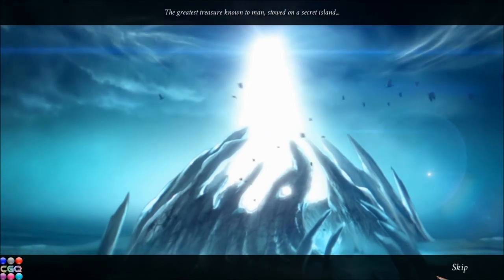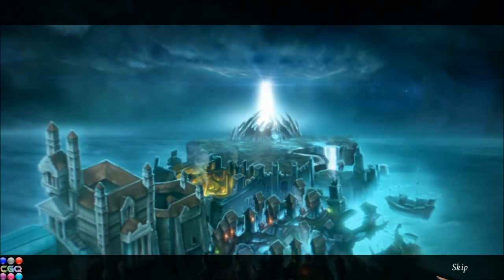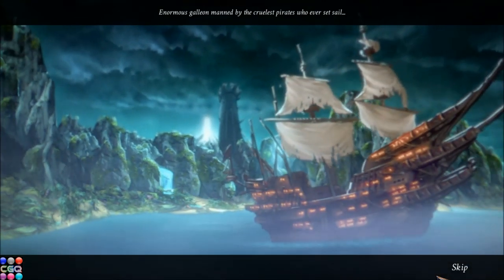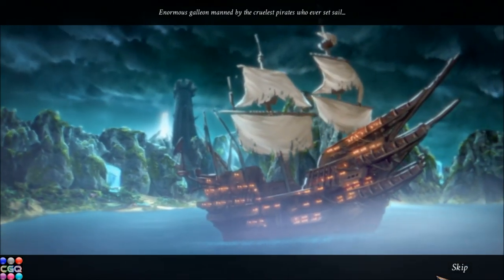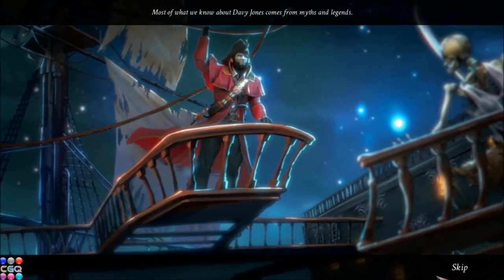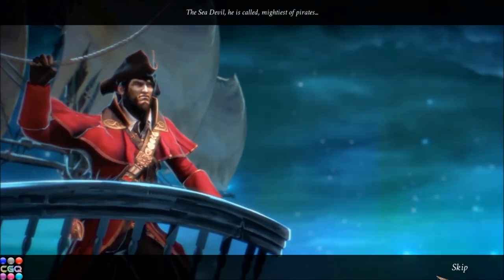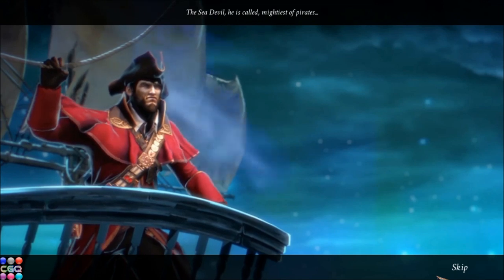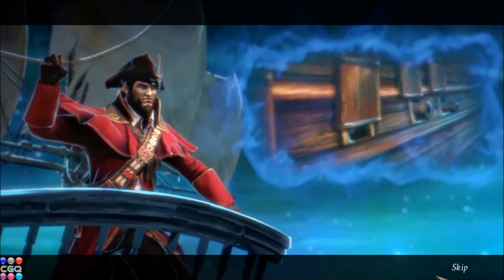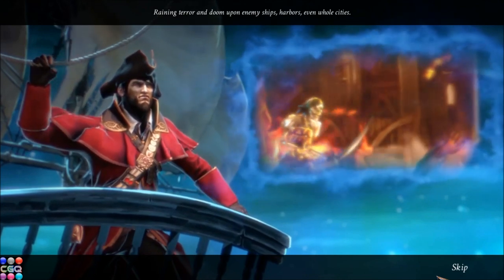The greatest treasure known to man, stowed on a secret island. Enormous galleon, manned by the cruelest pirates who ever set sail. Most of what we know about Davy Jones comes from myths and legends. The Sea Devil, he is called, mightiest of pirates. On his command, a mighty galleon would appear out of thin air, raining terror and doom upon enemy ships, harbors, even whole cities.